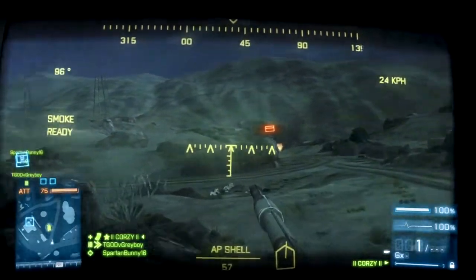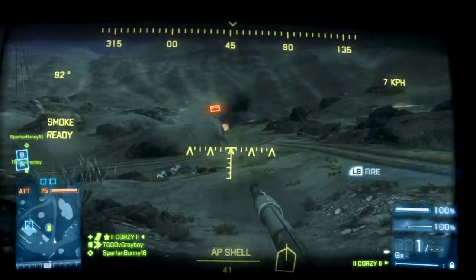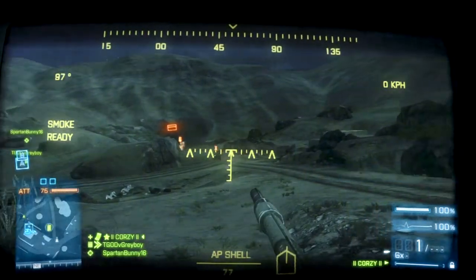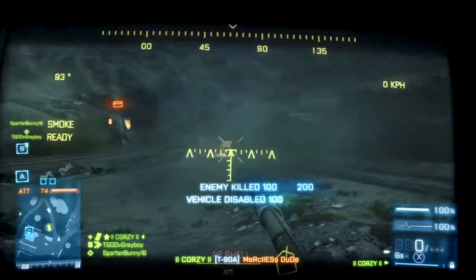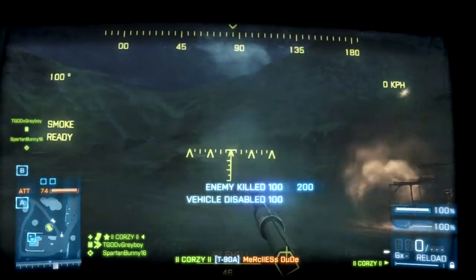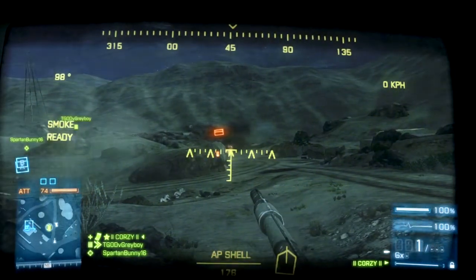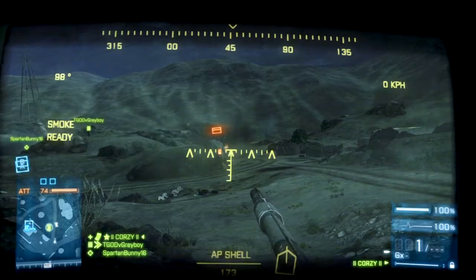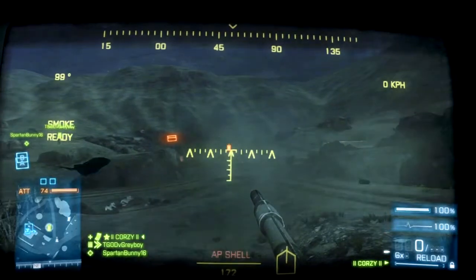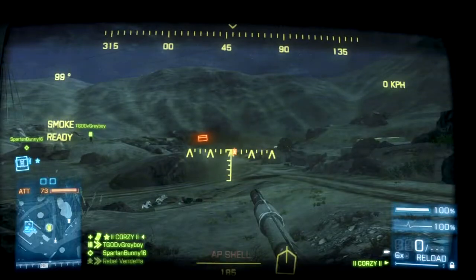The first mistake that people do is they put themselves instantly into a line of sight onto their tanks. My suggestion for maps like these — I don't even know the name of this map because I'm absolutely horrible at names — is to put yourself out of sight. For a buggy, for example, while he's going full out around a corner, he has absolutely no chance to break and get away before he realizes there's a tank parked around the corner.